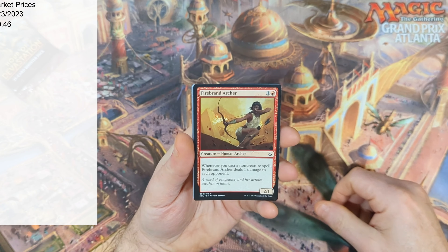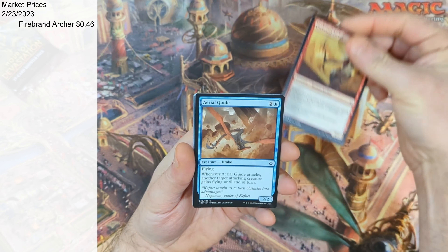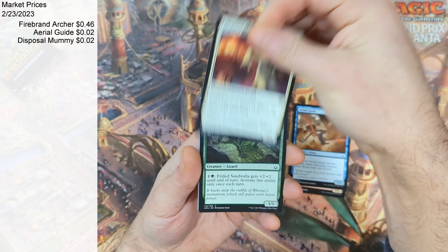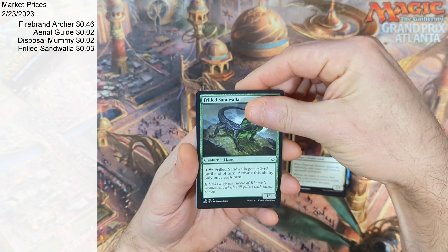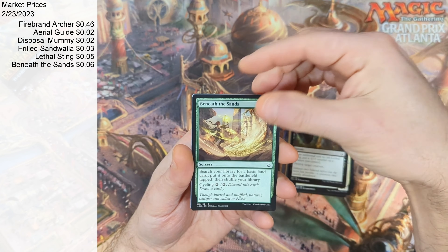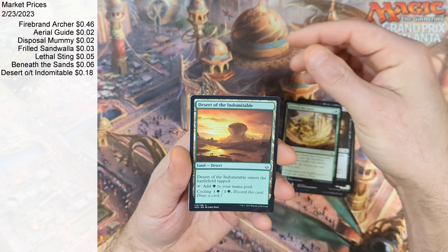This one's going to kick off with a Firebrand Archer followed by an Aerial Guide. Then we're going to see a Disposal Mummy with a Frilled Sandwalla. Then a Lethal Sting with a Beneath the Sands. A Desert of the Indomitable.